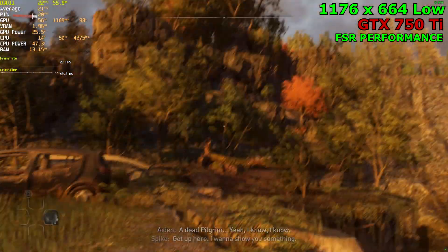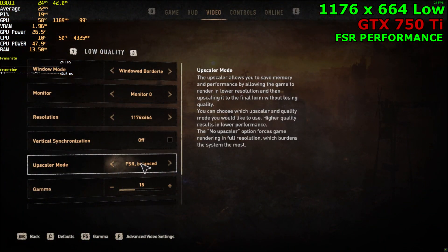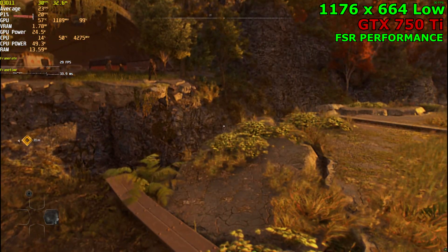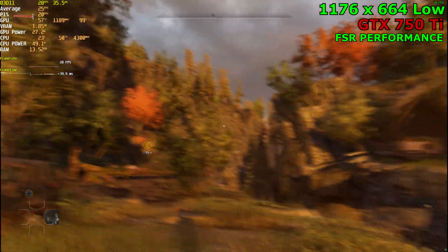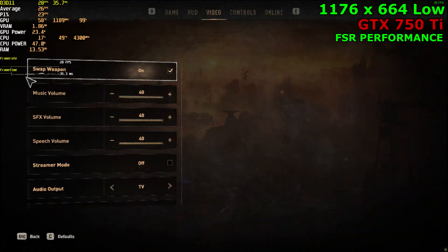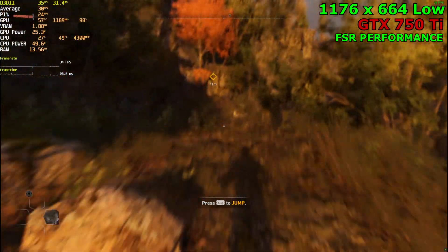Alright, we are jumping into it and we are getting 20 FPS. I actually need FSR, I think. Switching to FSR balanced, we're getting 30 FPS, but the game is a blurry mess. This is going to be tough to run with this card. Oh my god, it's so blurry. Okay, 35 FPS though — this is playable, just the visual quality is awful.